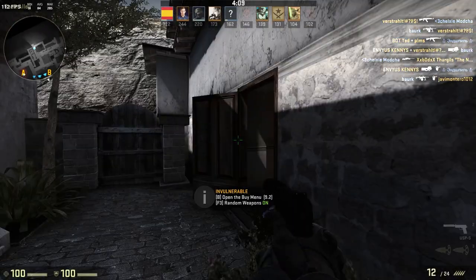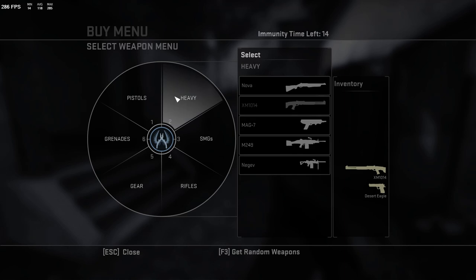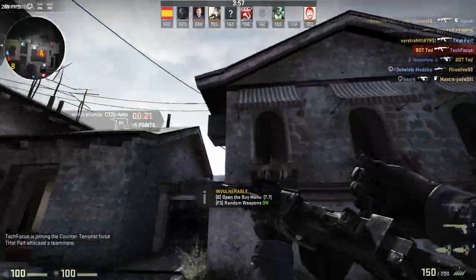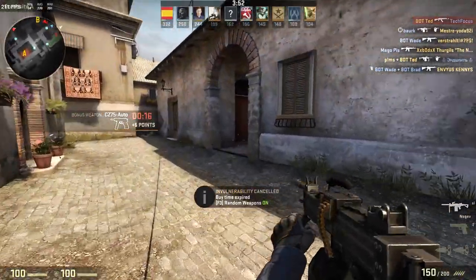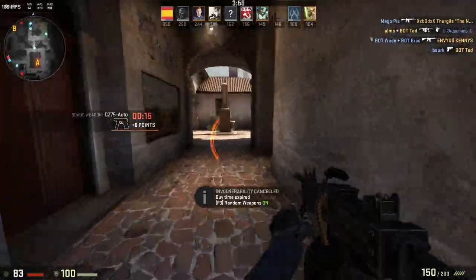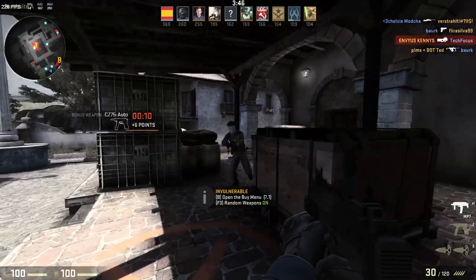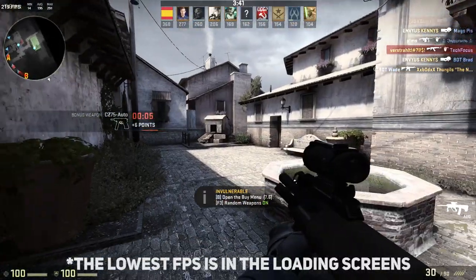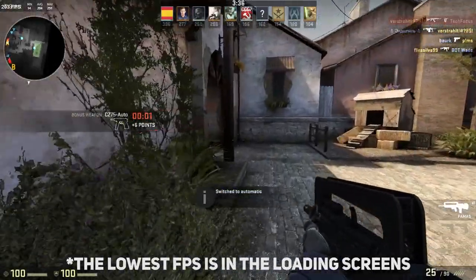The first game we're benchmarking is Counter-Strike: Global Offensive. A lot of you are asking what rank I am — I'm actually rank four right now. This is playing at medium to high settings and overall you can see it's getting a very high frame rate. I could put it at maximum settings, but I don't see any difference. It's never dropped below 60 frames per second, which is the refresh rate on my monitor.